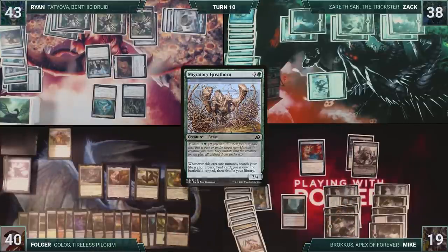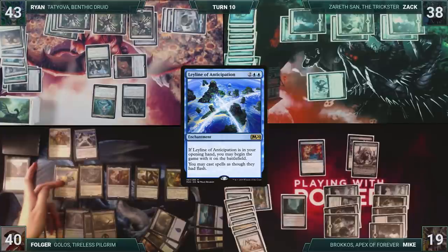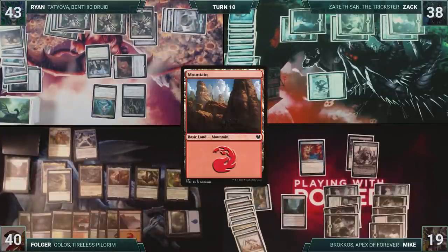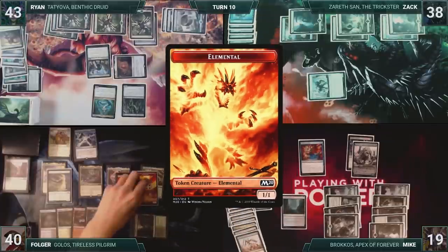Folger draws and then starts off by sacrificing Cryptic Caves, drawing a card. He casts Kykar, Wind's Fury. He casts Leyline of Anticipation. Kykar triggers, and Folger creates a 1/1 Spirit. He plays a Mountain for turn. Folger then casts Scampering Scorcher. Scorcher enters and triggers twice through Yarok, putting four Elementals onto the battlefield.